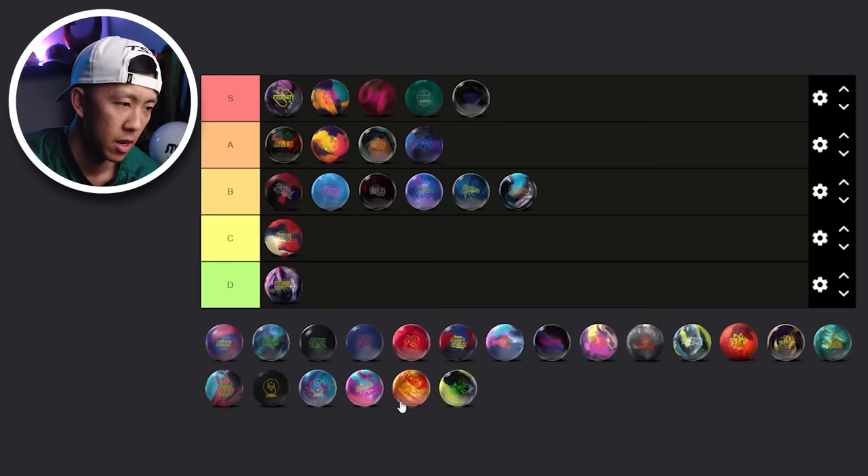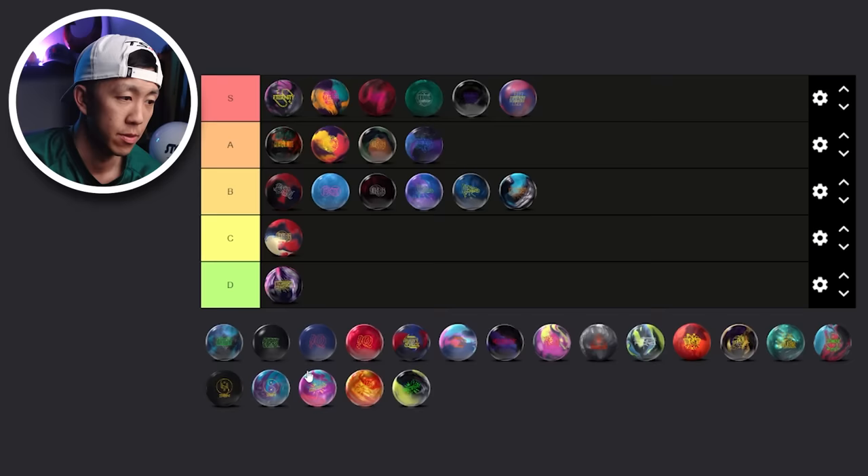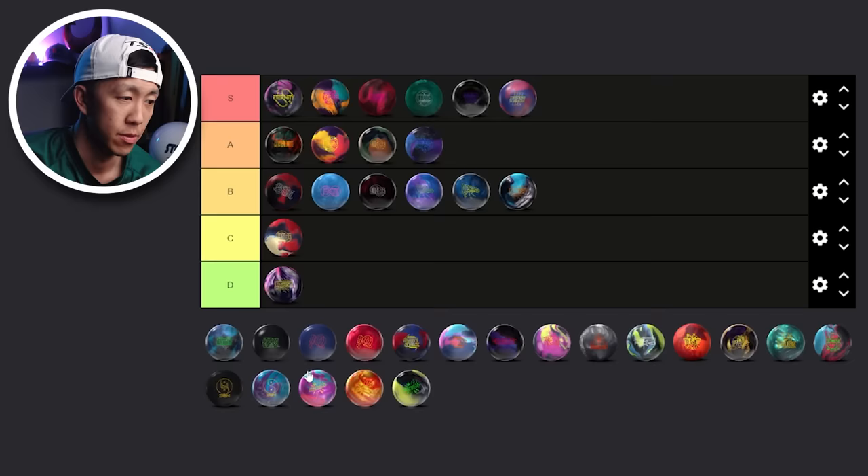Phase Two is just the God ball — I'm just going to put it there. I don't need to explain why; the ball's been out for seven years now. If you don't know what a Phase Two is, just keep watching bowling videos and you'll see it pop up. We have the Phase Five — fantastic ball, fantastic league ball. We leaked it a little earlier than we were supposed to, but thankfully Storm let us post the video. It rolled great in league. I haven't thrown it a ton on tour, but I've seen a lot of people throw it. S tier league ball.